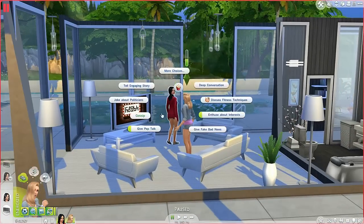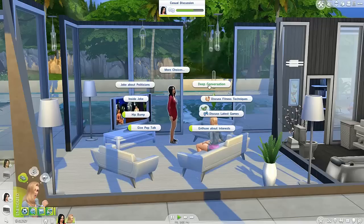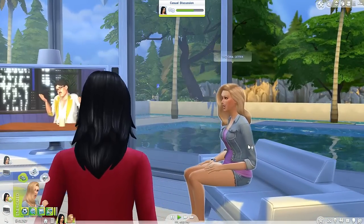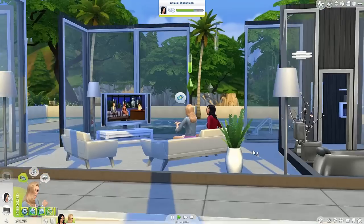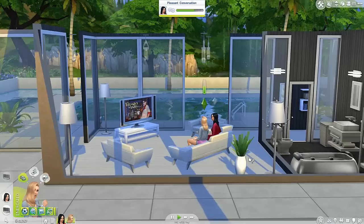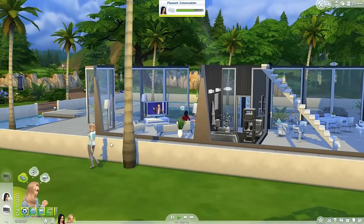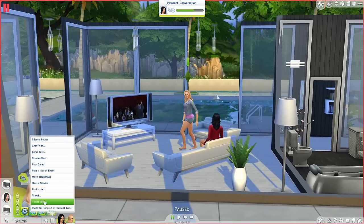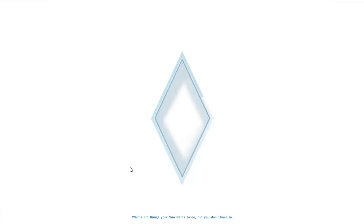Victoria is a snob — snob Sims love to critique the work of others and prefer the companionship of fellow snobs. I should have made them both snobs, but hey, they're both having a good time. From the live stream, I made Alana a romantic, so she's materialistic and gloomy while Victoria is a snob. I think they make the perfect duo. Also, I noticed every house in all the cities is empty because everyone died over the generations, so we'll move in community-created Sims to fill the city again.